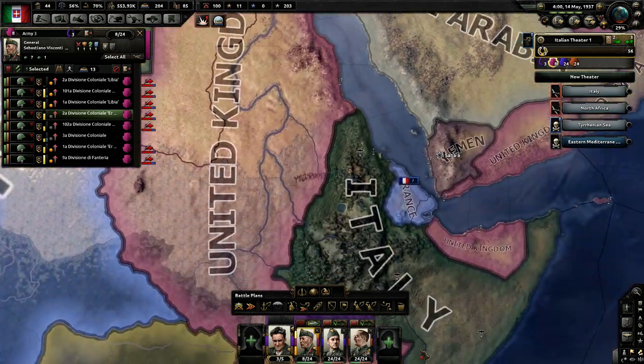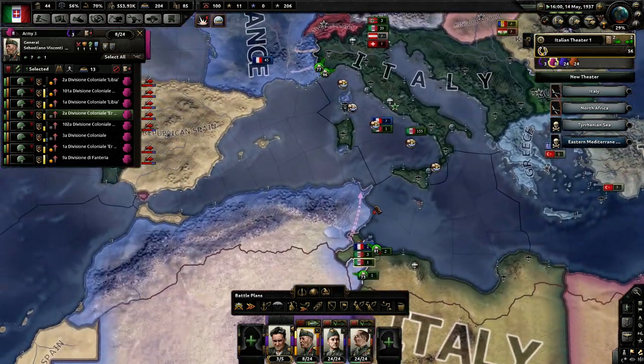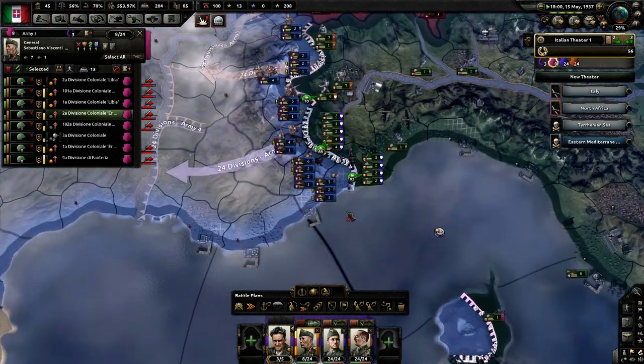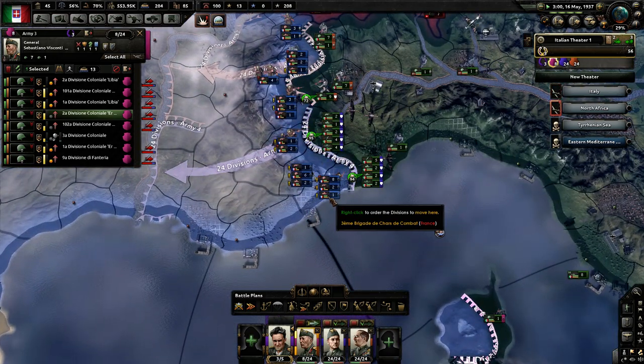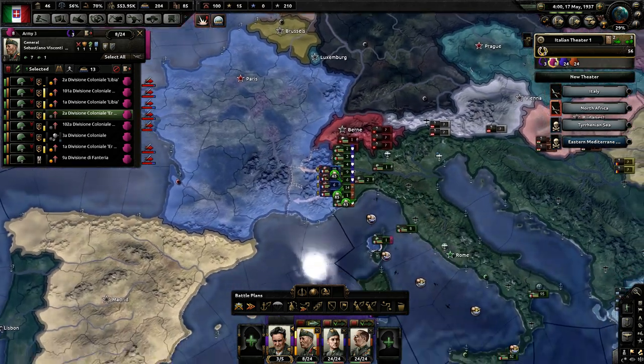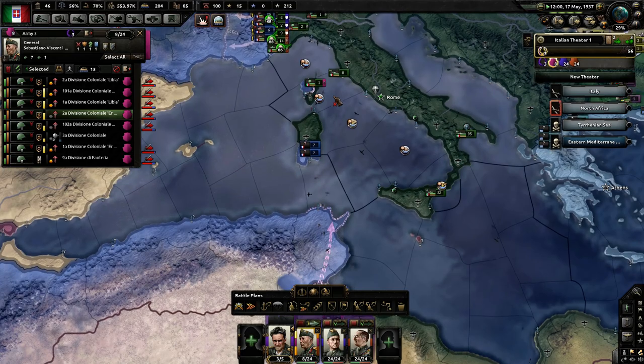Down in Ethiopia I expect that we just lose the whole thing - that's okay. One civilian factory, no skin off my back. I'm waiting to make sure that they start running out of equipment and manpower - things of that nature. That's kind of what I'm looking at there.